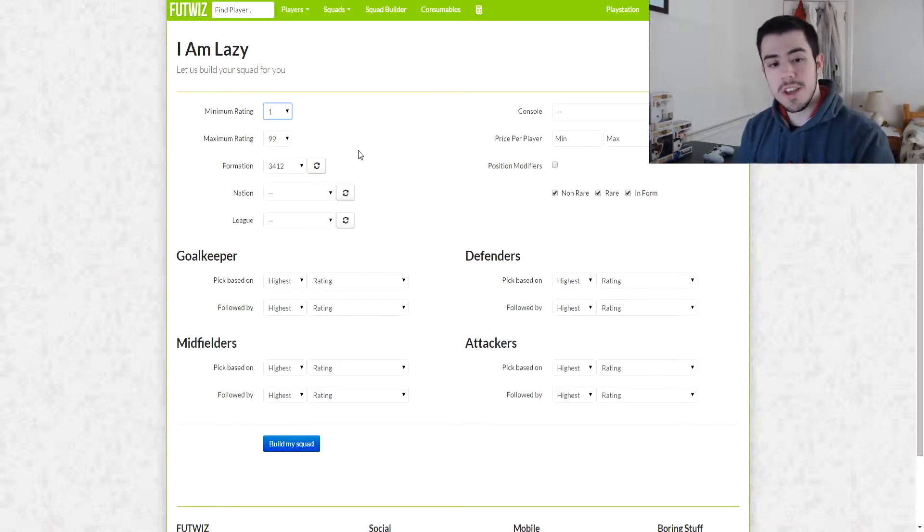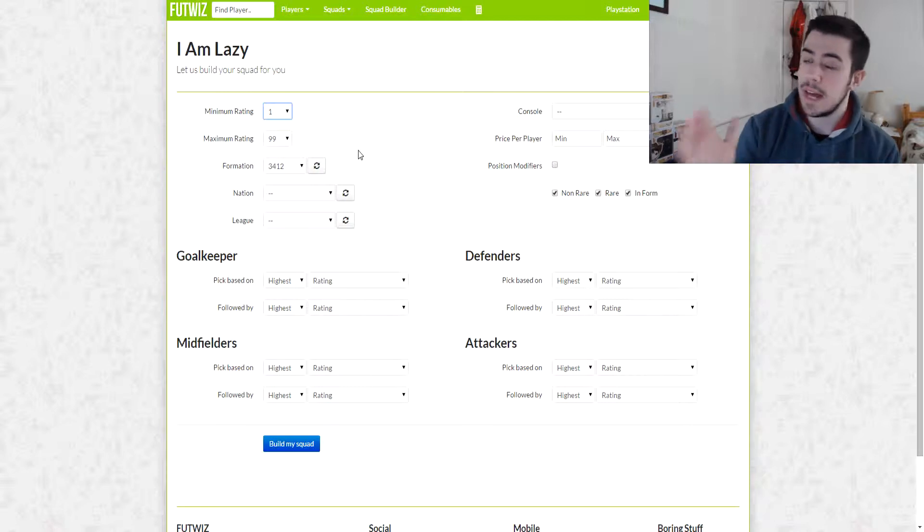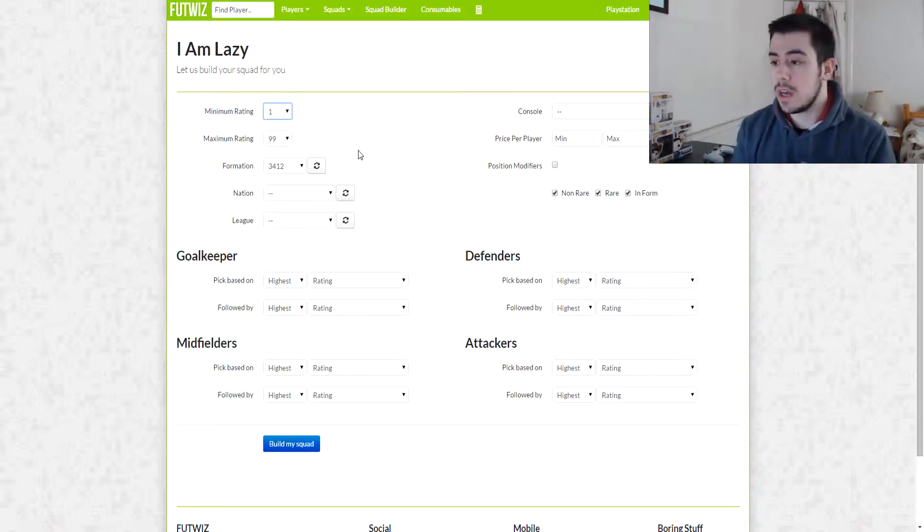What's up guys and welcome to a new series on my channel called I Am Lazy Squad Builder. This is a series I used to do on my old channel back in FIFA 13. Basically what I do is I use FUT Wiz's I Am Lazy app on their website — I'll leave a link down below — and I choose a random formation and a random nation or league. I build the team they give me, take it into cup games, and tell you if you should build the team, if it was rubbish, or if there are hidden gems that are really cheap.